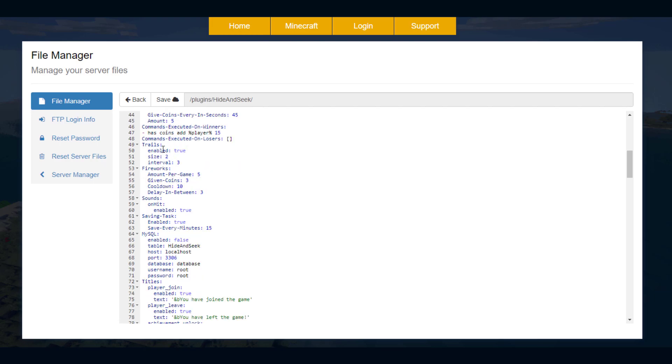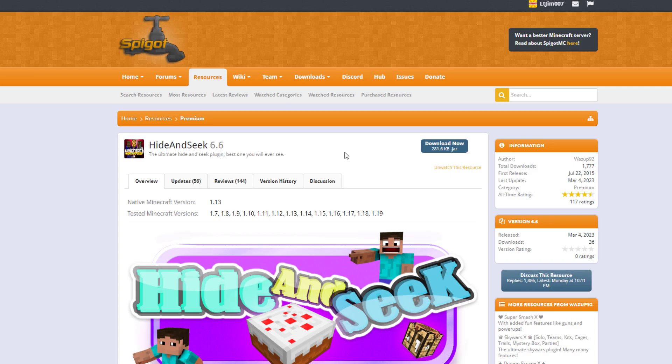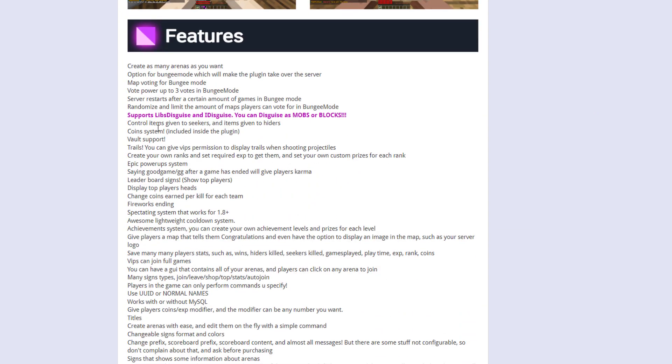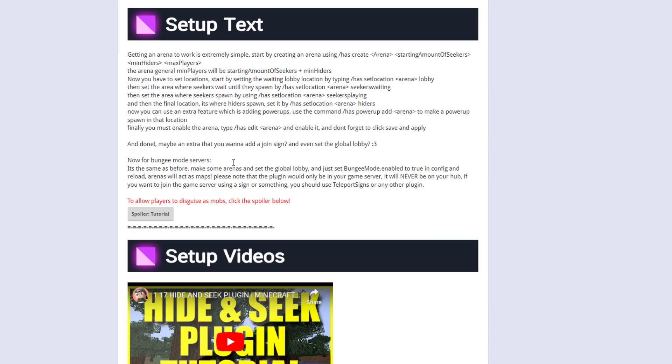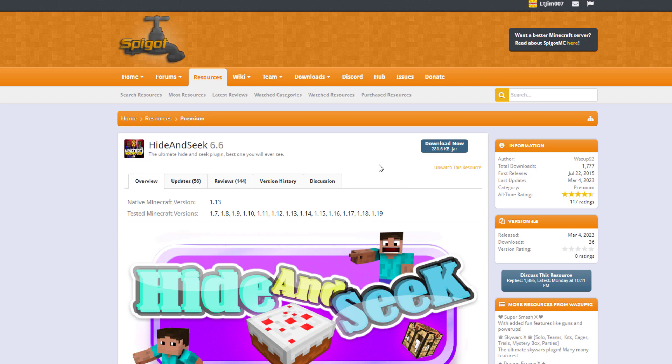Scrolling down further there's stuff about trails and fireworks — you can enable them yes or no, set the amount and size. Down here you can edit stuff in the shop as well. The plugin has been updated from 1.7 to 1.19 and is a premium resource, so it does cost, but it's a fantastic plugin with a ton of features. In order for it to work you need either LibsDisguises or iDisguise — without that you won't be disguised as blocks. Commands and permissions are listed on the page, so check it out via the link in the description. Subscribe, like, comment, and I'll see you next time.